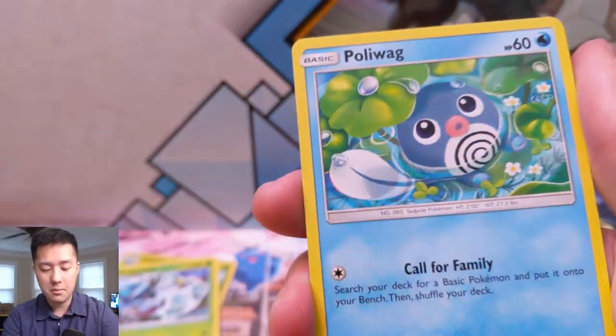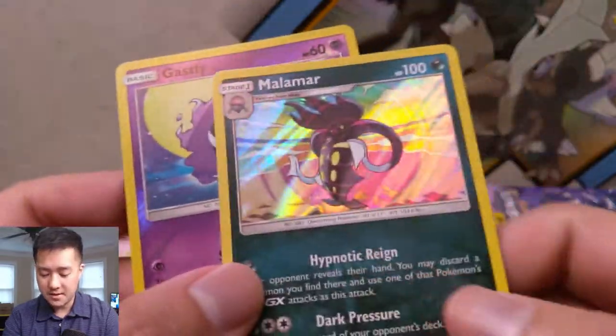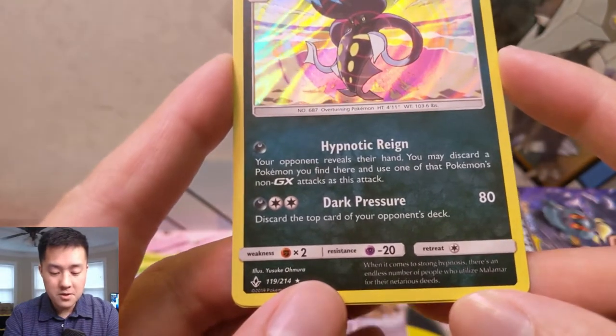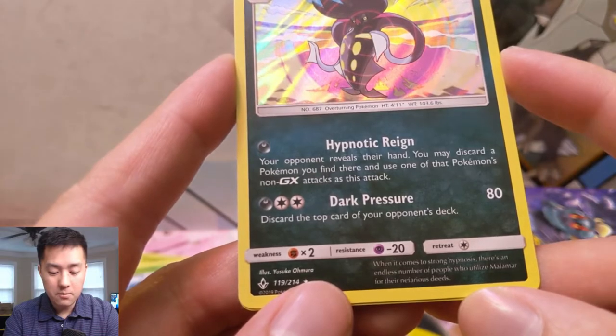Koffing, Doduo, Poliwag, Gastly for the reverse, and then a Malamar. I just saw shiny and thought it was something big. Let's take a look at this real quick: 'Your opponent reveals their hand, you discard a Pokemon you find there and use one of that...' Wait a minute, guys.